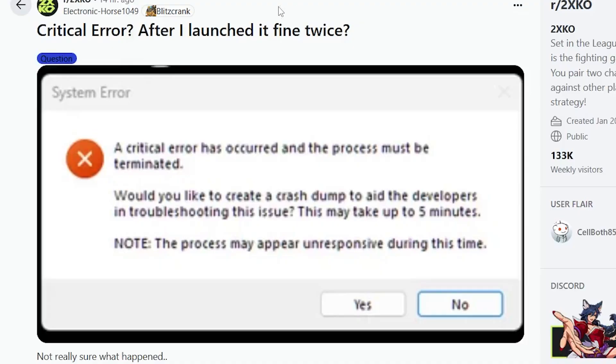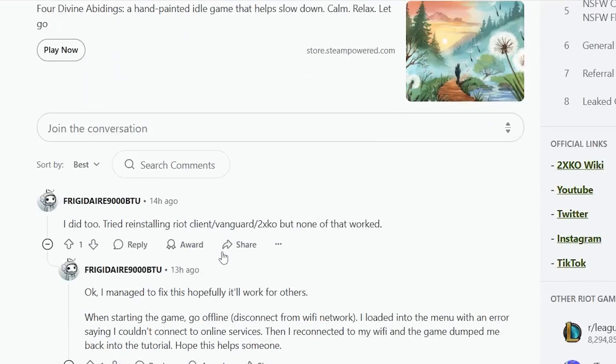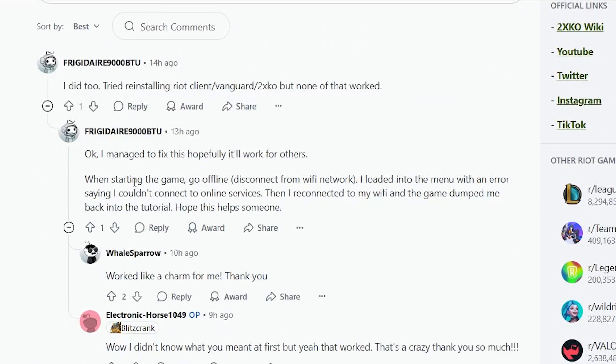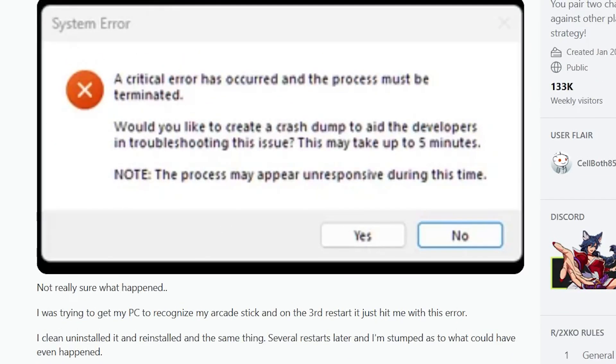I actually saw this on the subreddit for 2XKO. Someone was addressing the exact same issue, and these were the fixes that actually helped some people. One user said: 'I managed to fix this — when starting the game, go offline and disconnect from Wi-Fi network. I loaded into the menu with an error saying I couldn't connect to online services. Then I reconnected to my Wi-Fi, and the game dumped me back into the tutorial. Hope this helps someone.' Lots of people were able to resolve it, with positive comments. So make sure to try this.